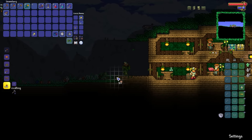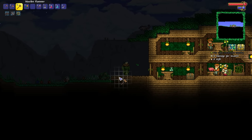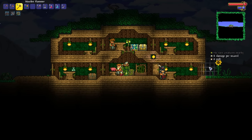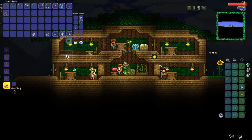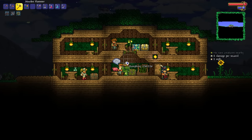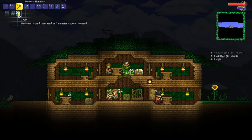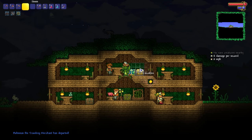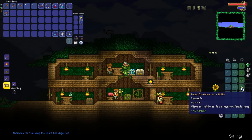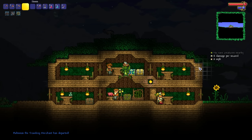I just want to add a little bit of a sort of hill here so both sides of the house sort of exit to the same level. I'll eventually put a sunflower out here so we have the happy effect, which gives us increased movement speed and further reduction to monster spawn rates. We have ourselves a nice starter base and a very nice starter loadout with the Finch Staff, the Sandstorm in a Bottle, and the cactus armor.